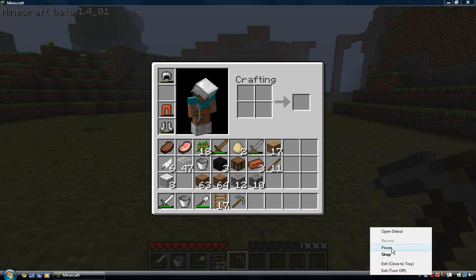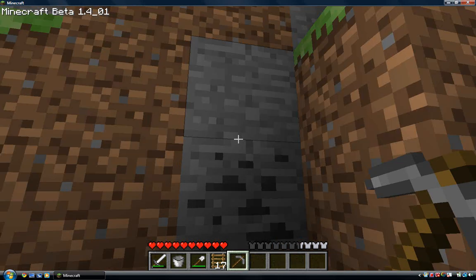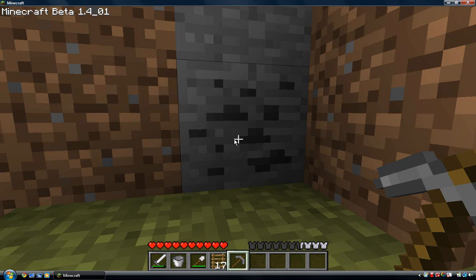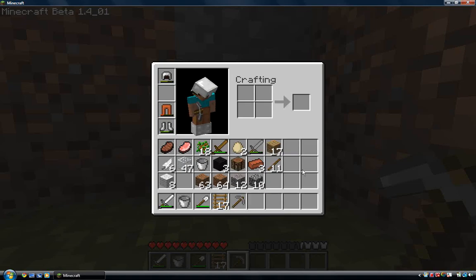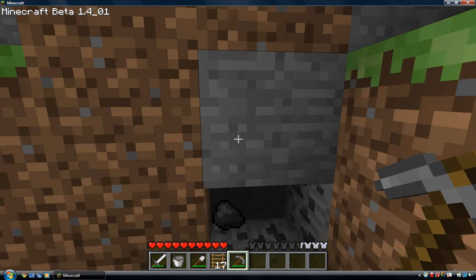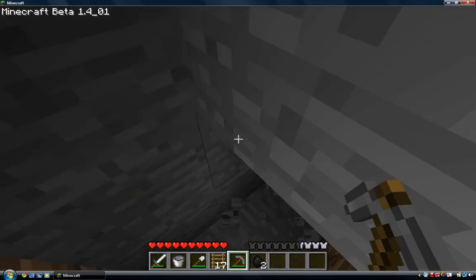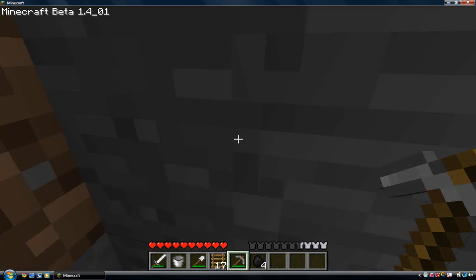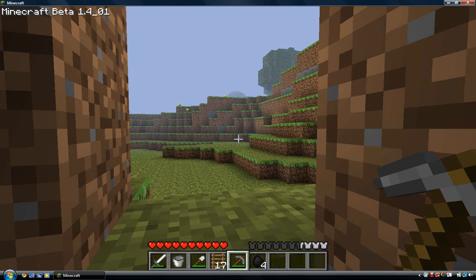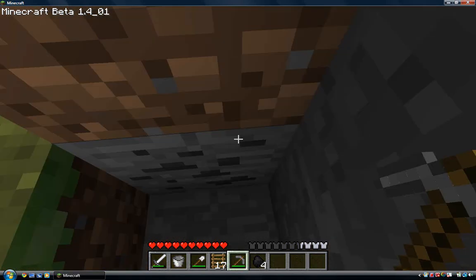All right guys, I just found some coal here. If you want to know what coal looks like, it looks a little bit like this. The only way you can get coal is if you have a stone pickaxe, a wooden pickaxe, or any type of pickaxe. You need a little bit of coal to help burn the furnace — you can either use wooden planks or coal. I use both.